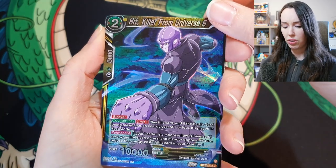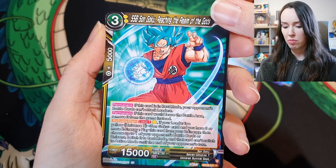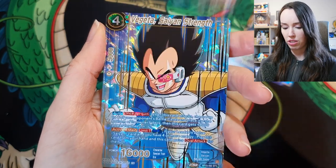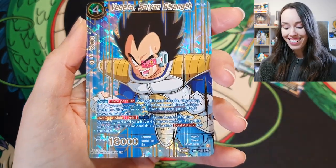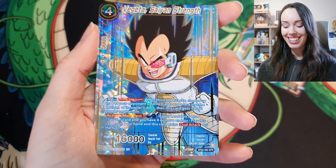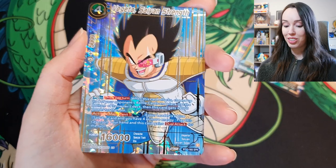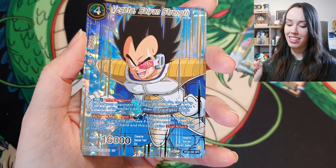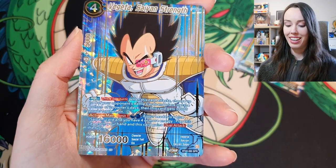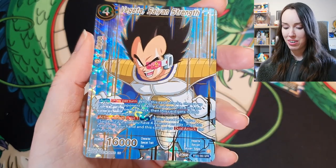That's a nice Hollow hit as well. These are epic sets, I might even buy more Perfect Combination. SPR Vegeta, Saiyan Strength again — that's epic. I do already have this card but it's the signed one by BG, so I'm definitely going to keep both. This is really really stunning.